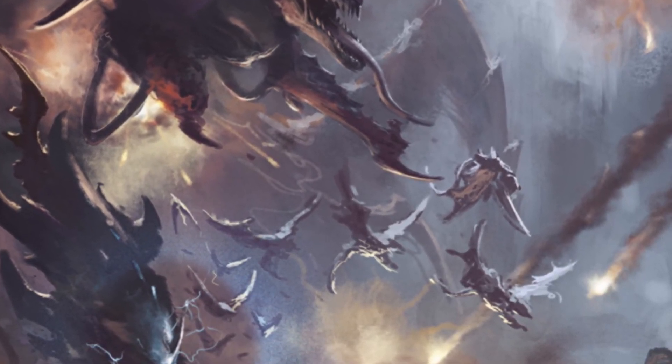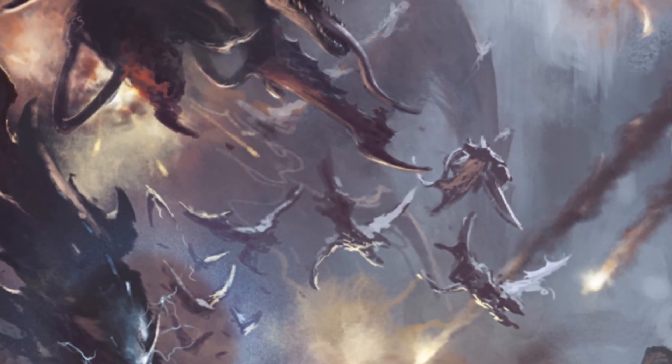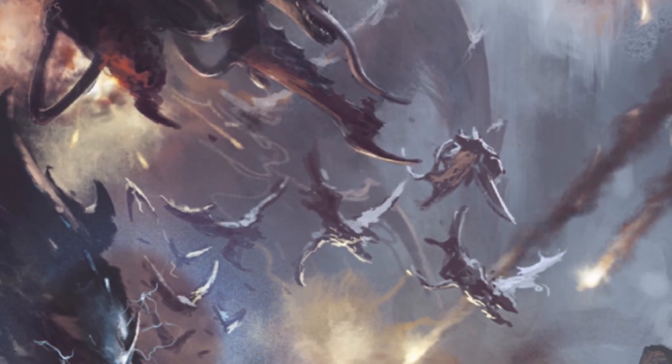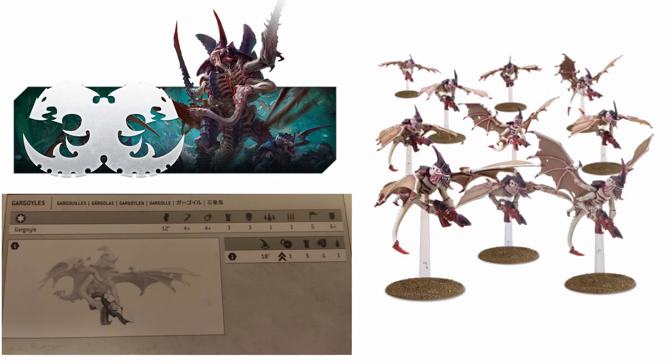First off, I will be straight with you — not much has changed, but the one significant change there is does mean potentially quite a lot for some other reasons. This is the brand new Gargoyle profile, and as you can see, they still have the same small, gribbly, pretty rubbish stat line of movement 12, weapon ballistic skill 4+, strength and toughness of 3, 1 wound, 1 attack, leadership 5, and a 6+ save. So far, no difference.